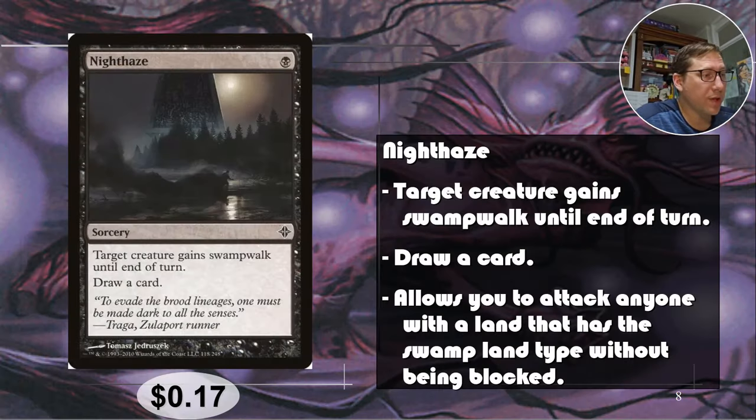Night Haze: for one black, this is very similar — almost the other side of the coin from Aphotic Wisp. Target creature gains swamp walk until end of turn, draw a card. Swamp walk doesn't actually mean a basic land swamp — it's the land type, so any land that has 'swamp' as a type will trigger it. That's quite a bit more useful than people realize sometimes. The card replaces itself, just very useful. 17 cents.